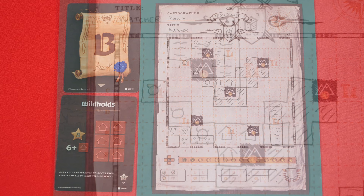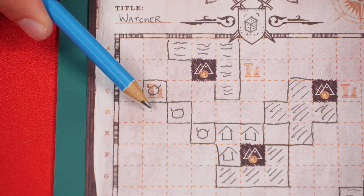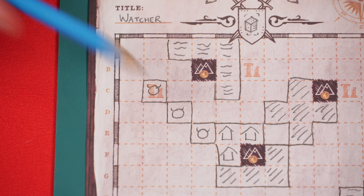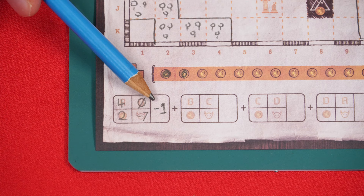Finally, you lose one point for every empty space adjacent to a monster on your map, not including diagonally. If a space is adjacent to multiple monsters, you just lose a single point for it. So in this case I'd lose seven points — I'm going to want to get these spaces filled in very soon. You mark any monster losses here, and then you total all of these values together and put the final amount into this space. I realize my score is minus one — I wasn't paying attention to the scoring cards when I was filling in spaces on the map during my examples.